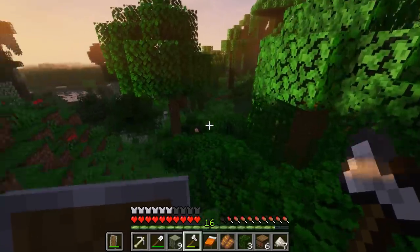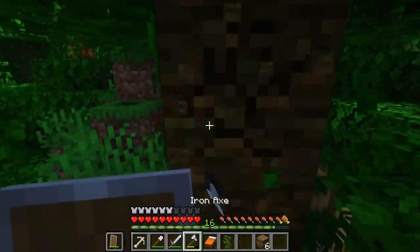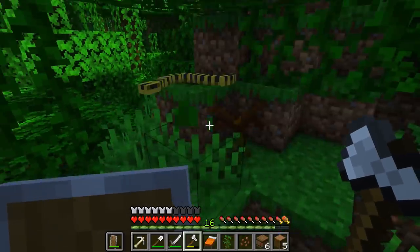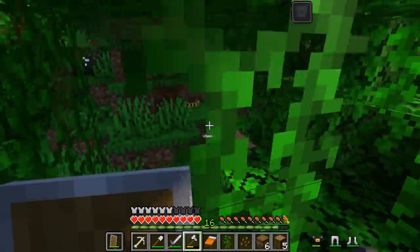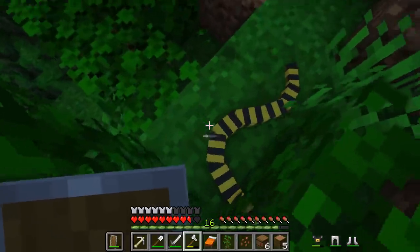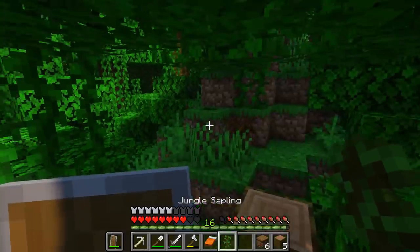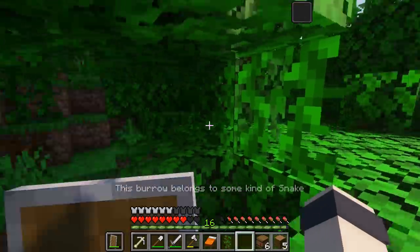I want to try to grab some saplings — oh, I wanted cocoa beans, get some brown dye that way. A module has settled — flimsy handle — I think that means our tool gained experience. Hello snake! Oh, there are several — they're hard to hit. I'm glad they aren't poisonous. I think I see a burrow here — there's like a burrow belonging to some kind of snake, so that's where they're hiding.